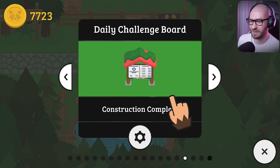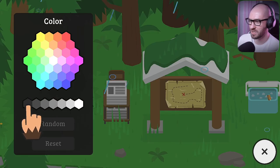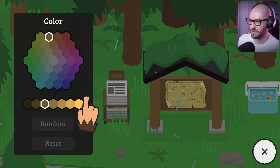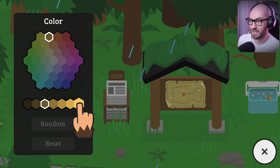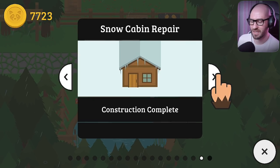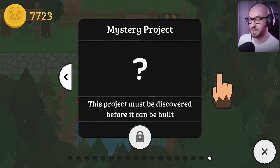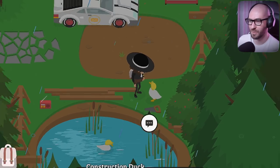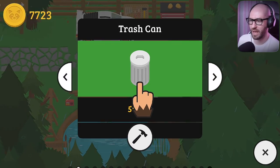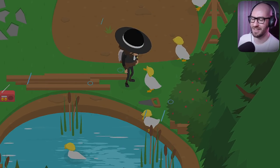The board for the daily challenges is also going to change — I'm going to try to make everything the same style. And apparently that is a mystery project. This project must be discovered first before it can be built. We're going to have brand new things — let's also get ourselves a trash can. Why not?